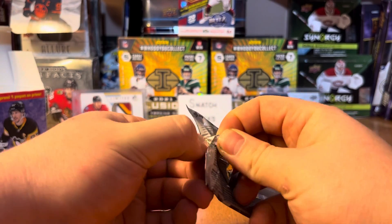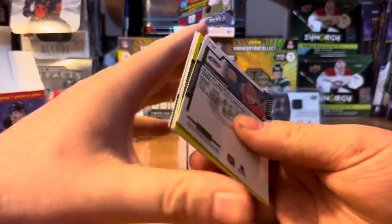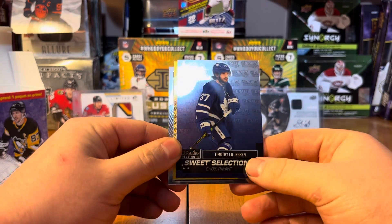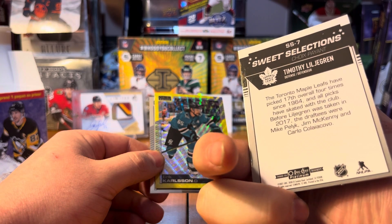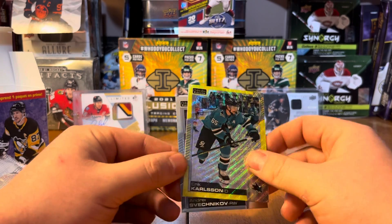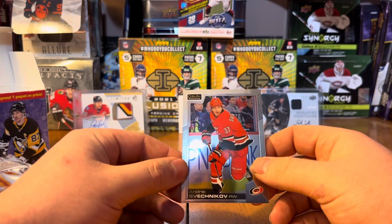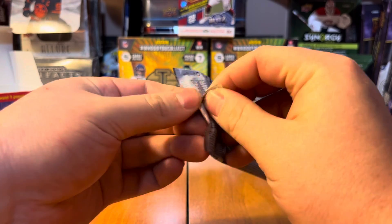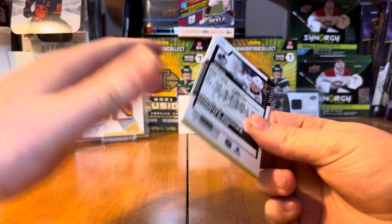Pack number four — a quick little rip, 20 cards, but you have a good chance of hitting some nice stuff. We got a Jonathan Huberdeau base, a Sweet Selections Timothy Liljegren — selected 17th overall, one of four times Toronto Maple Leafs has picked in that range since 1964. And then we got a Yellow Surge Eric Carlson, that's a nice card. And Andrei Svechnikov — Mr. Svechnikov — that's for my boys out there, they find that pretty funny. Martin something on Carolina does it better than I do, but I thought I'd give it a little shot.